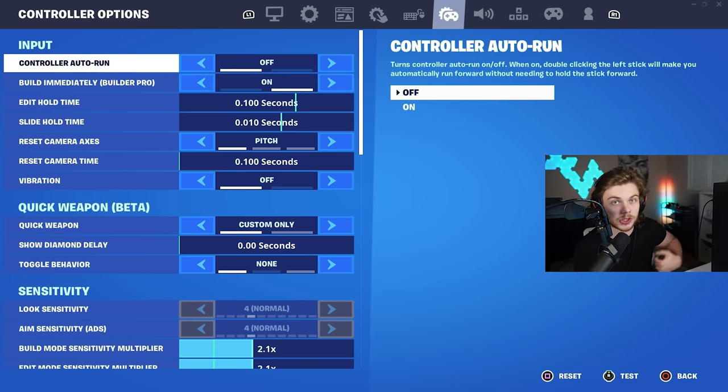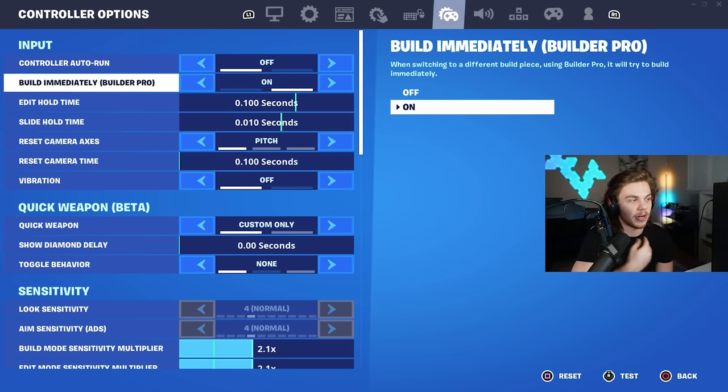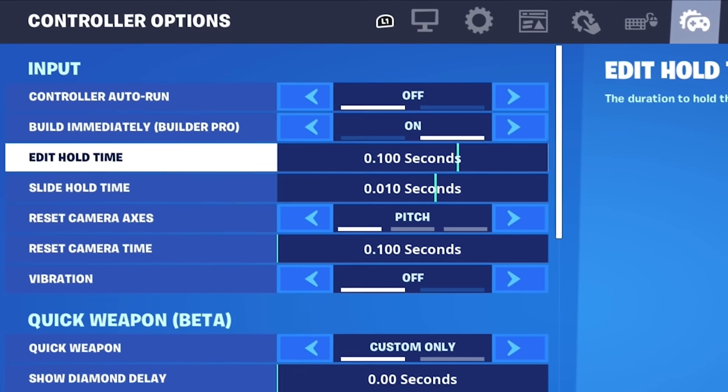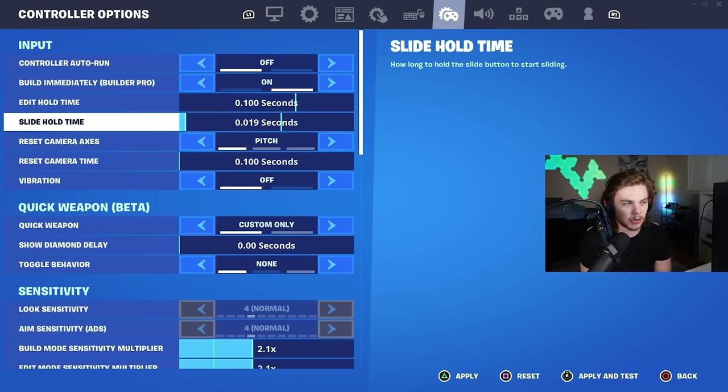In the actual controller settings, I have controller auto run off — I prefer better movement control. Edit hold time should be on the lowest sensitivity possible. For slide hold time, this comes down to personal preference; a lot of people don't like sliding so they have it maxed, but you can set it around the middle as well. It doesn't affect you much unless you're very prone to clicking the right stick a lot.